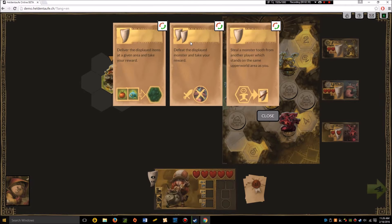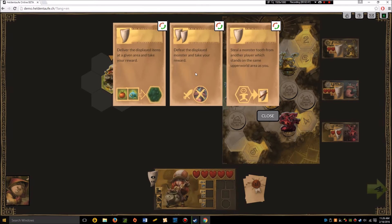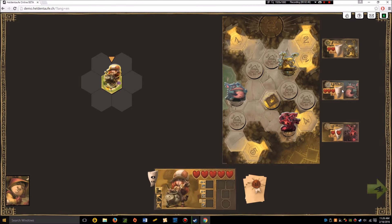Defeating this blue monster will reward me with two teeth, and this other one is worth one tooth right now. Every time you kill one of these monsters, their stats change just a little bit, and we'll go over that more later.